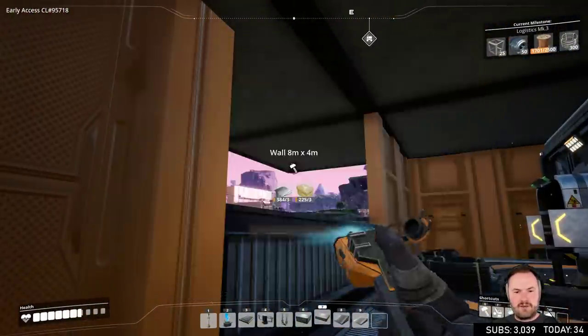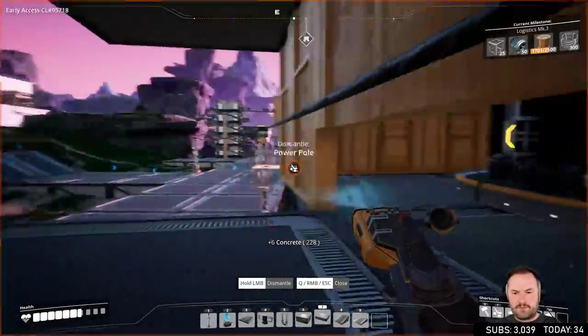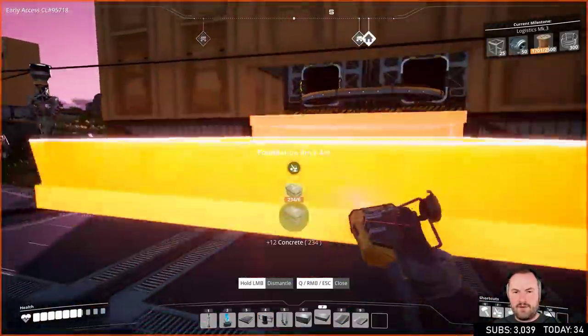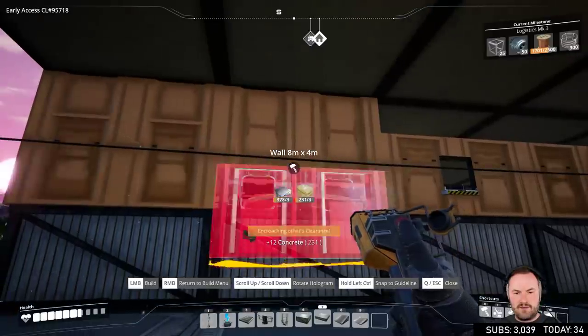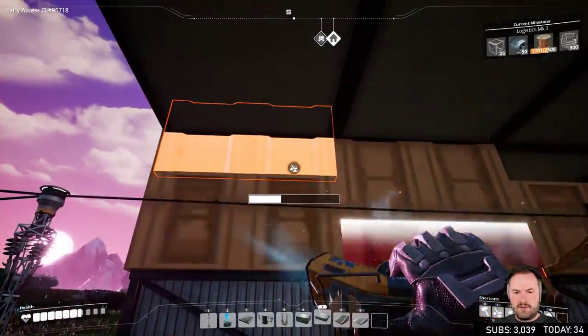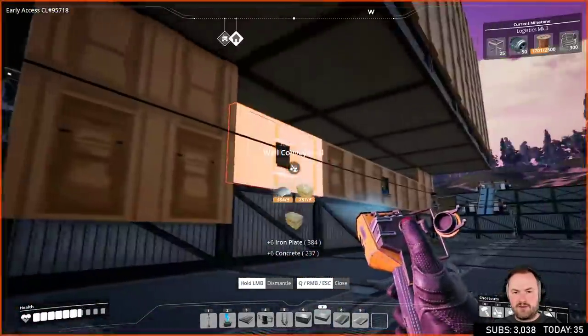So what I want to do here is this wall — that's the one, baby. Now that that's lined up we should be able to do the rest of them side by side. That one actually clipped up into there too, which is not right.